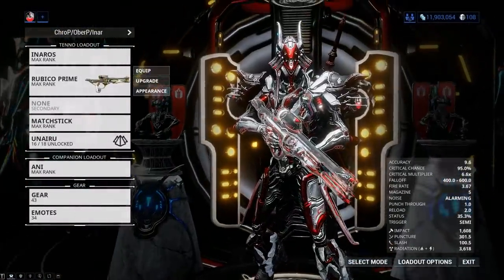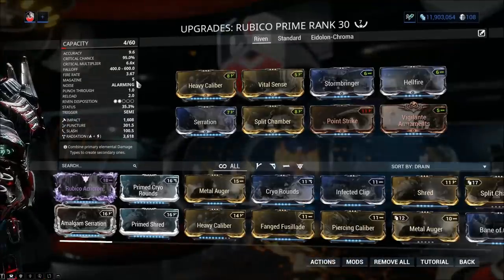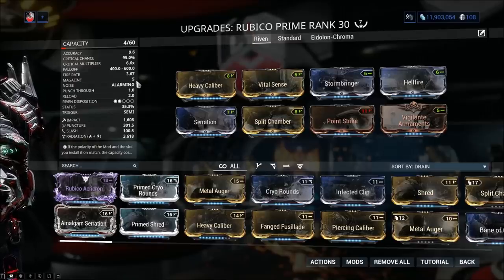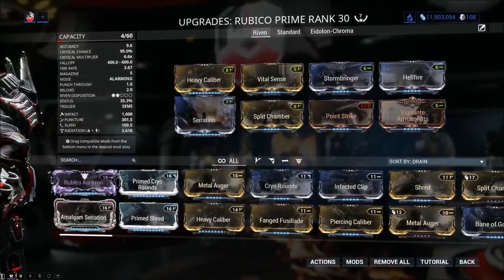As for the weapon, I would recommend you build radiation, but again you don't need specific weapons like you do for normal Eidolon fights. This is a fairly easy and straightforward fight — all you gotta know is the tricks. I'm going to be using the Rubico Prime with a build such as this, and I'm not even going to use my Riven, just to showcase how easy this thing actually is.